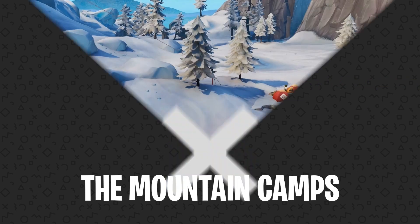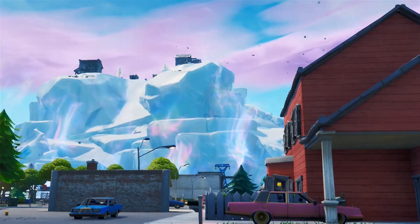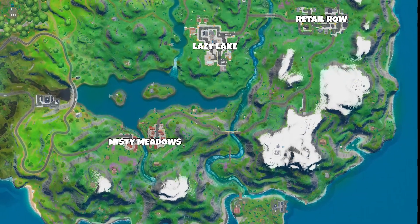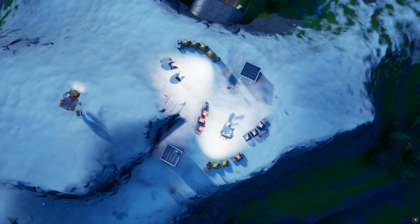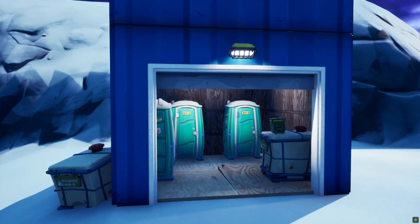Number 9: The Mountain Camps. Fortnite's winter biome is a thing of the past, for now at least. Chapter 2 did away with Polar Peak and the surrounding snowy areas, but if you take a close look at the bottom right corner of the new map, you'll notice a small mountain range covered in snow. On the base of the three largest mountains, you'll find small camping areas that consist mostly of tiny tents, tables, and porta-potties.